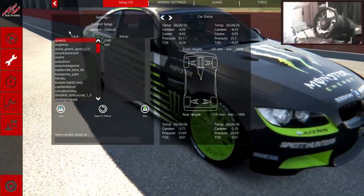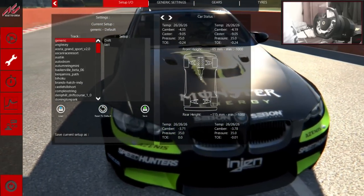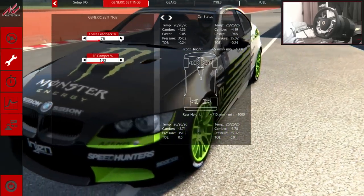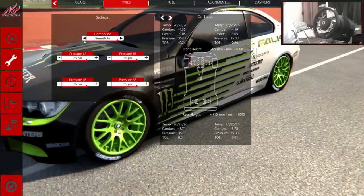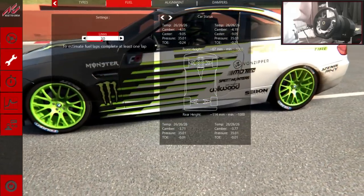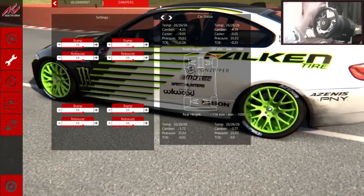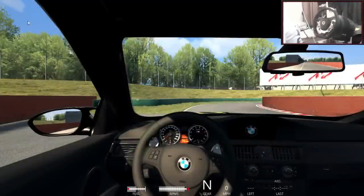I've got some drift settings here but I don't really want to use those. I'm going to reset to default. I'm going to go to the force feedback and turn that down to 77. 77 on this game always worked for me. I'm going to leave pretty much everything stock — tyres stock, alignment stock — just leave everything how they wanted it to be. Let's jump into the driving.